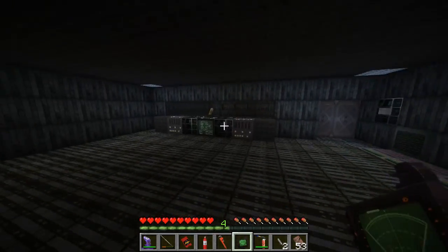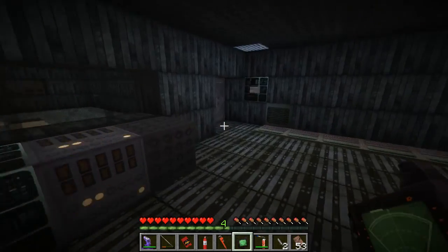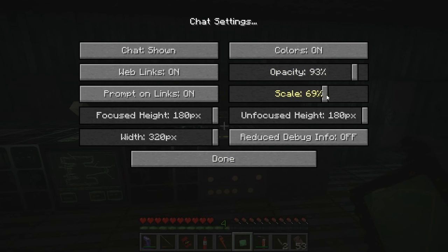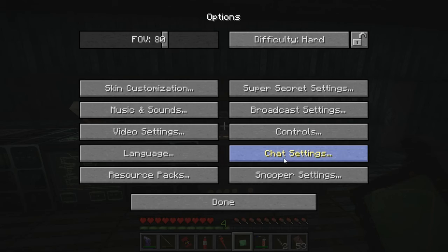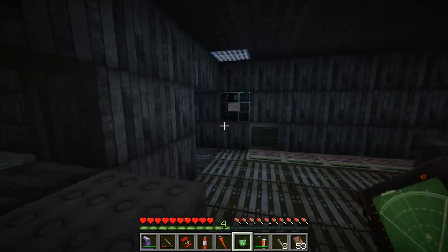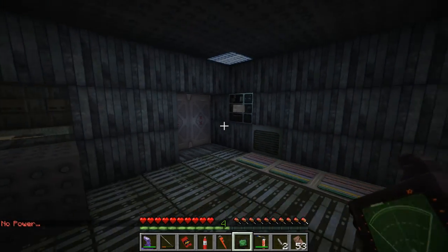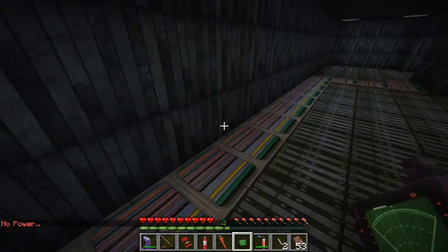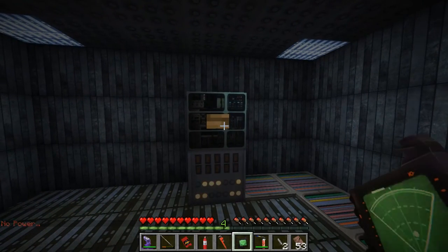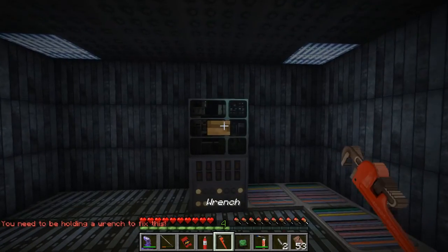We're probably gonna get some instructions pretty soon. Let's go look over here and see what's going on first. We're gonna have to flip something. Where are my items? There we go — back to the game. It's not doing anything. No power. Here's the power cord. You need to be holding the wrench — yeah, I always forget that.